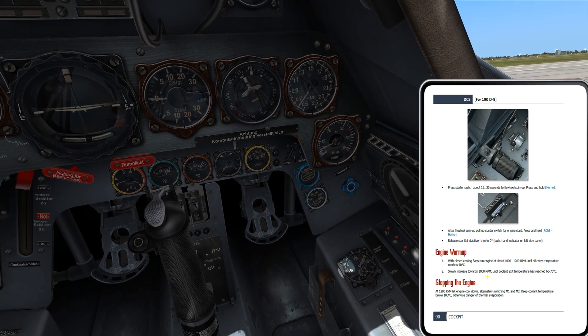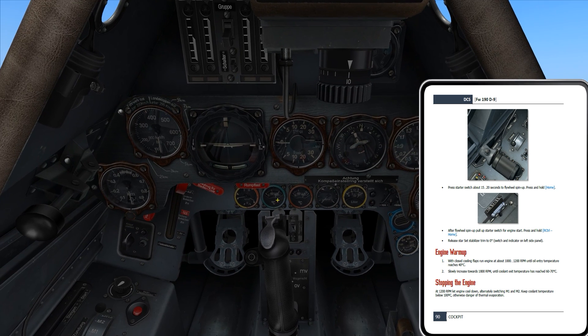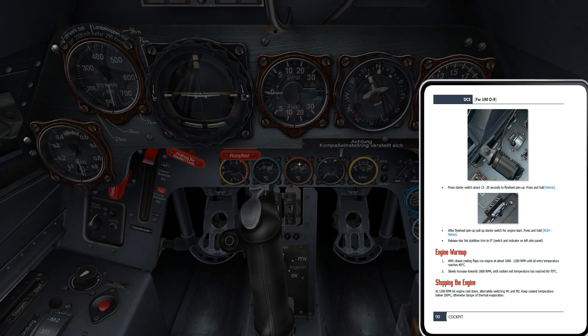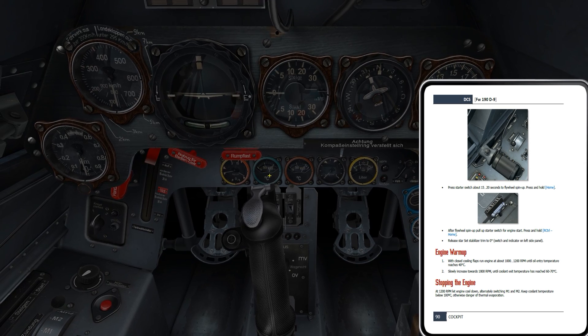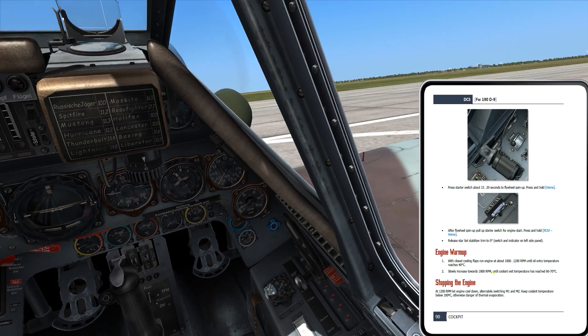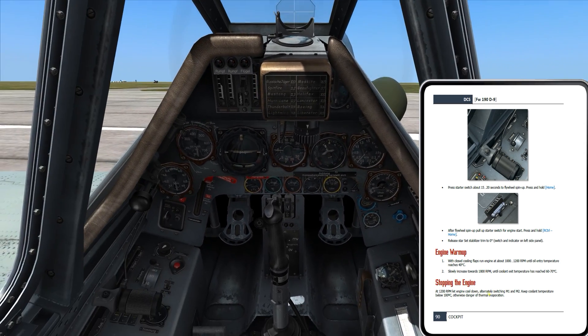The checklist then says to slowly increase towards 1,800 RPM until coolant exit temperature has reached 60 to 70 degrees Celsius. My coolant temperature — nicely color-coded, brown for oil and lighter blue for coolant — is already up to around 90 degrees Celsius. So all that's already done. It happens very quickly, and we'll go ahead and press on through.